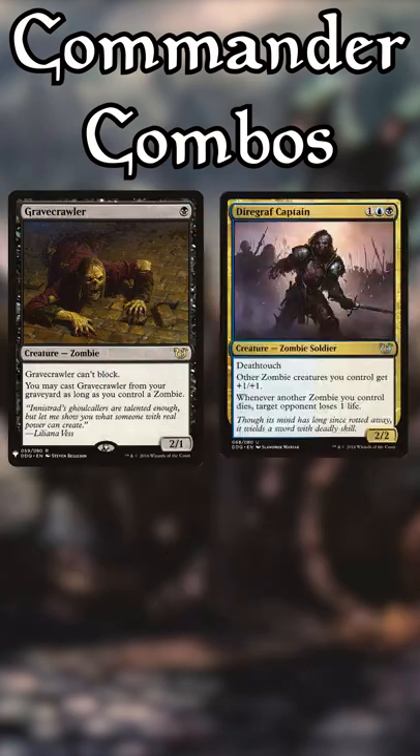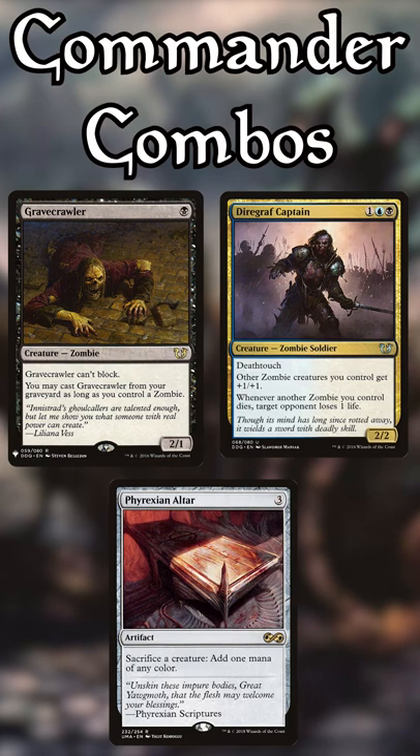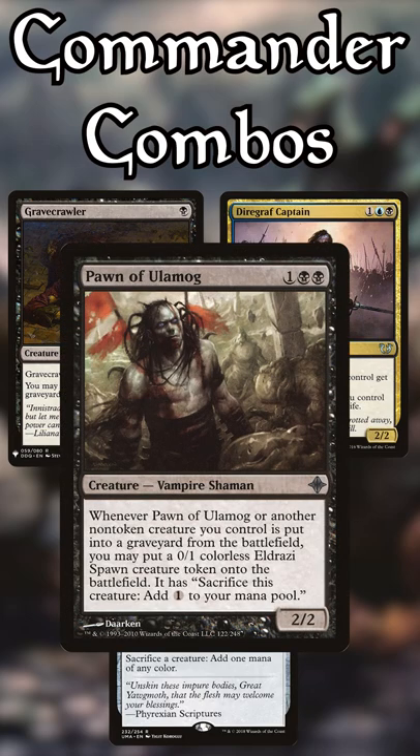First way: have Gravecrawler and a friend out and play Phyrexian Altar. Sacrifice Gravecrawler, make a black mana, use it to cast him from beyond the grave, repeat. Add Pawn of Ulamog for infinite mana if you need it.